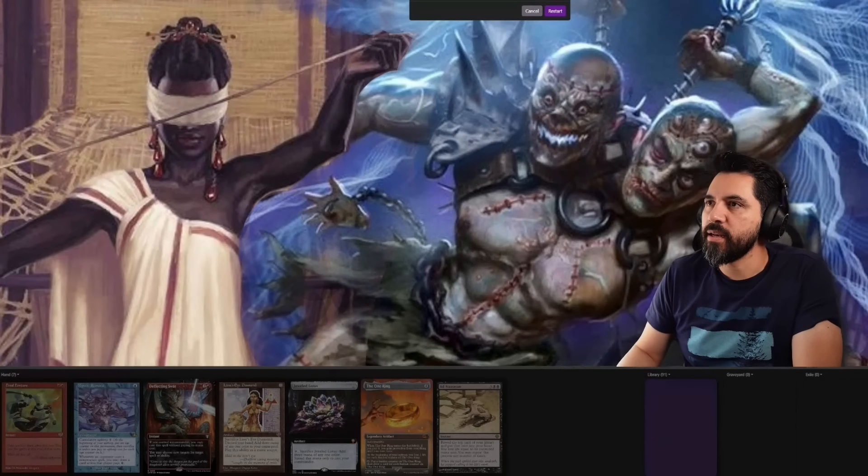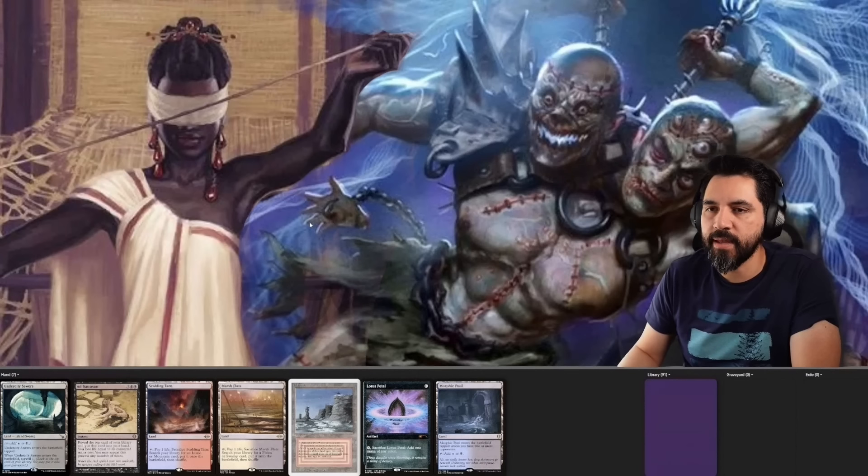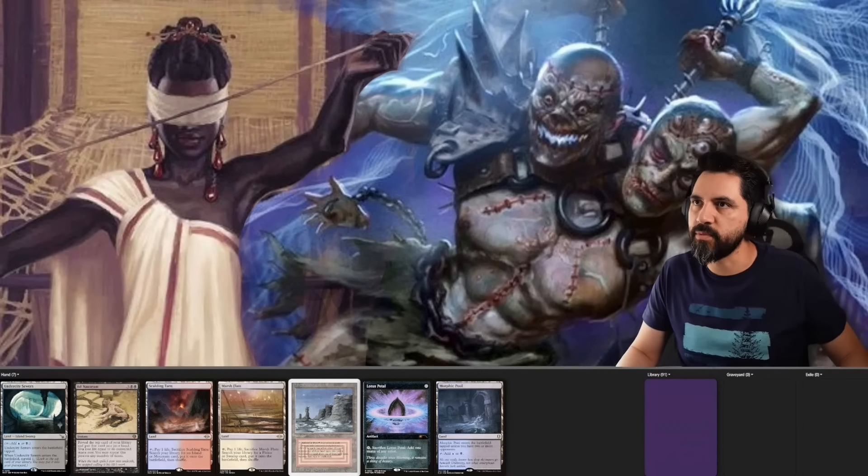Okay, let's see what kind of hand we're getting. First hand — a whole lot of lands, an odd-looking hand, just a Lotus Petal. Definitely not something I want to go for. Very, very slow — land drops are assured, but I don't want to wait that long. Let's move on.